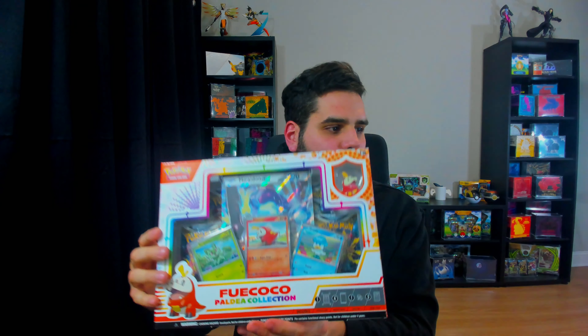Today I'm here to talk about the brand new Pokemon boxes that came out today with the brand new starters from Scarlet and Violet — the Fuecoco, Sprigatito, and Quaxly boxes. What's interesting about these boxes is the introduction of the new silver borders, which I think are actually a step up from the yellow borders, kind of moving towards the new Japanese look of the cards.